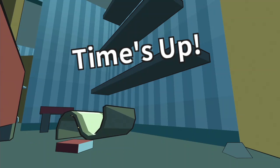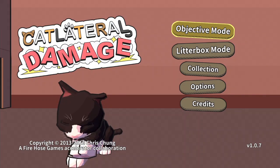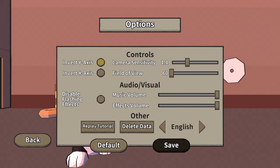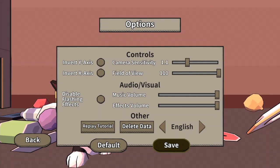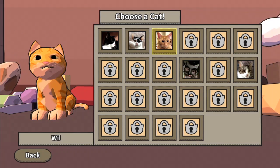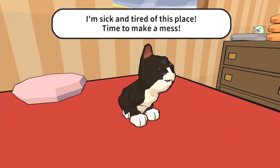That reference is lost on me. It's a Schindler's List reference. That fits in great with this cat game. I think we've seen what we need to see of Cat Lateral Damage. Let's see what's in the options here. Invert the axis, of course. Field of view. Can we make the field of view like super crazy? I just want to see what it looks like.